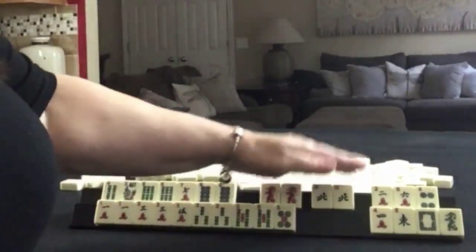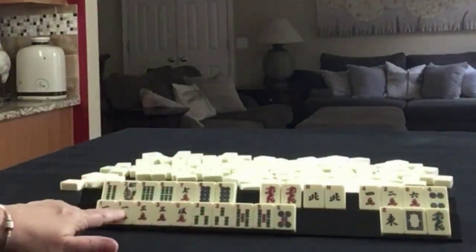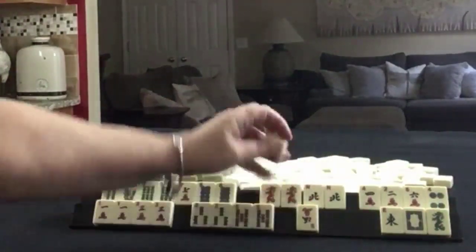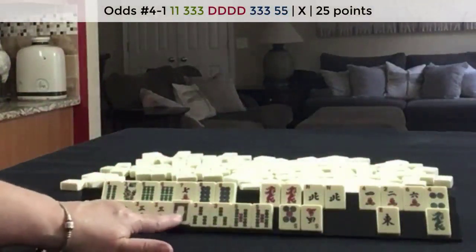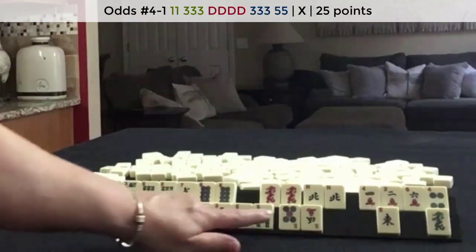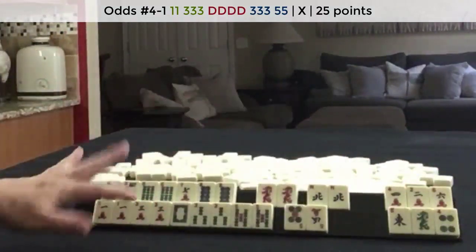Joker bait discards here. Discards: one, three, three, five — one, three, three, five. You know what? We could maybe hold the white dragon, because there's a one, three, five dragon hand with an offsuit dragon — that's the fourth hand down under odds. So there's another good plan B. This is definitely a better plan.